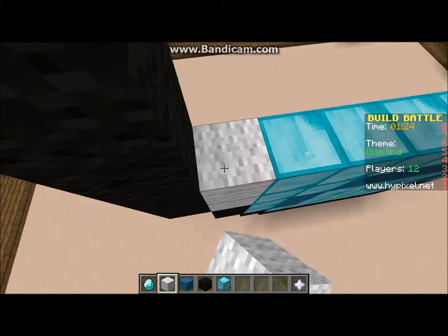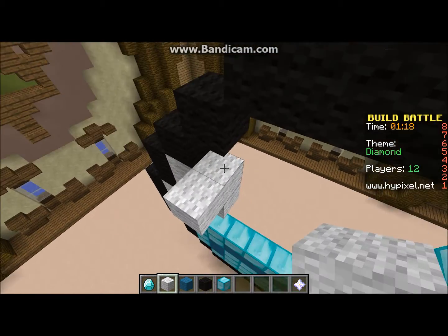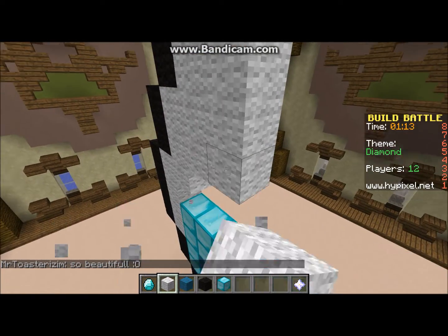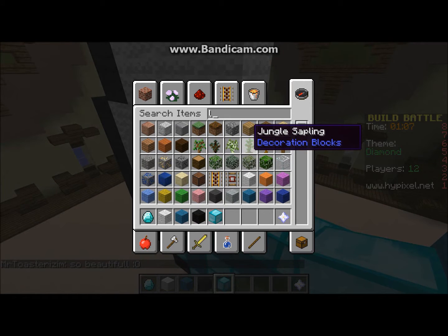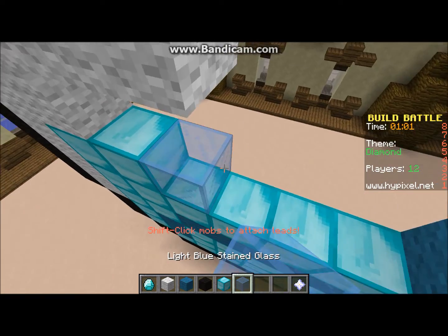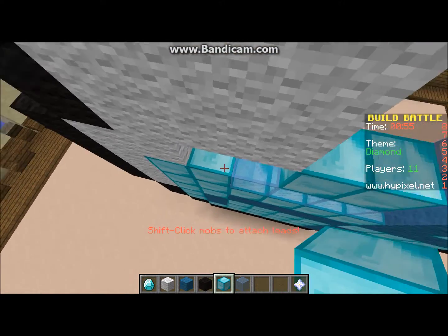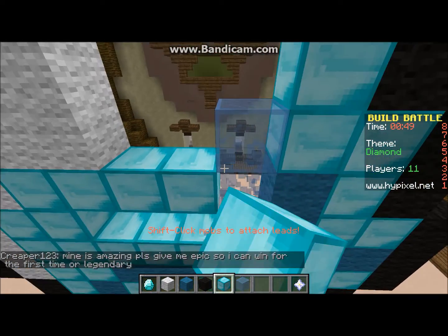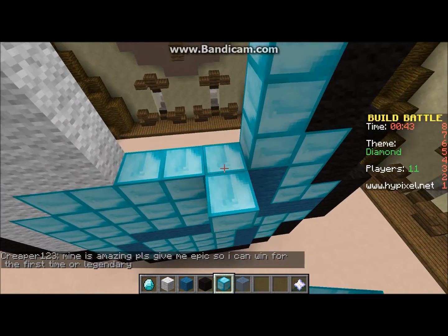Okay, there we go, that was so weird - my spacebar was like not working. I just need to create a bit and get some light blue glass. I think this is gonna look beautiful. Actually, there's no need for the blue stained glass, I think we can get rid of it.